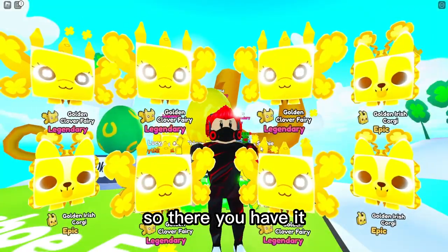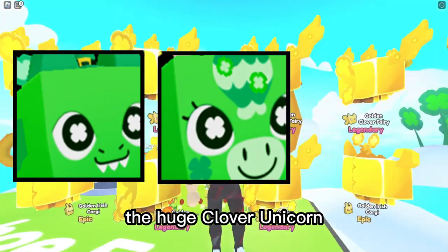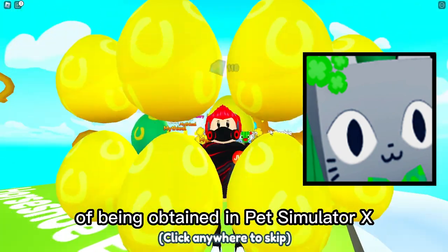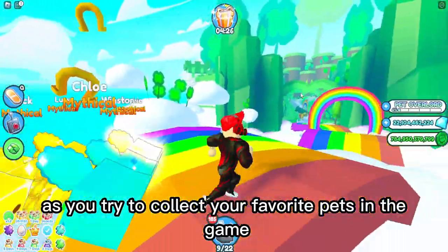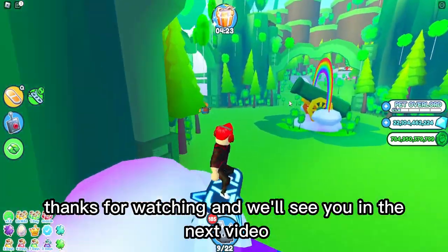We'll choose one lucky winner from the comments and send the reward directly to their mailbox in Pet Simulator X. So there you have it — the Huge Clover Dragon, the Huge Clover Unicorn, and the Huge Leprechaun Cat all have different chances of being obtained in Pet Simulator X. Keep these probabilities in mind as you try to collect your favorite pets in the game. Thanks for watching, and we'll see you in the next video.